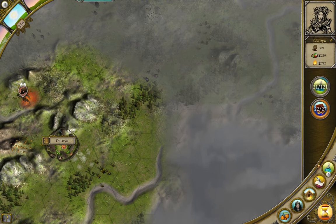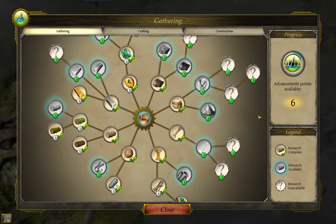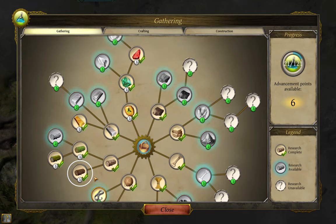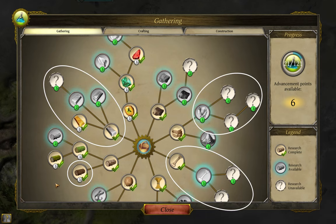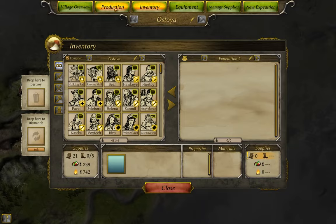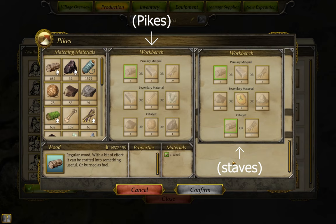First up is a bit of preparation. In both the overworld map and the build menu — aka the tech tree — you need to have access to dark wood, as well as a source of either metal, bone, or certain stone. You also need to be able to craft pikes. In theory, you can also do this with staves, just in case you don't have access to metal, bone, or stone, but staves are far less powerful.